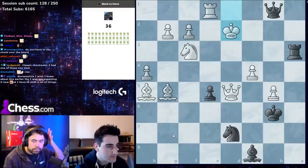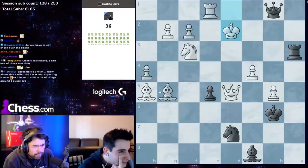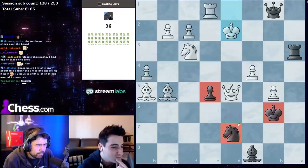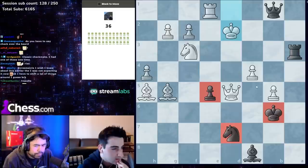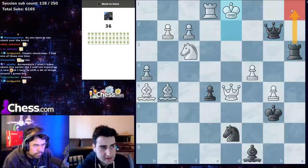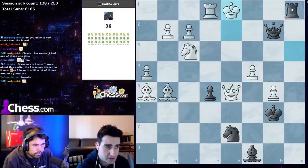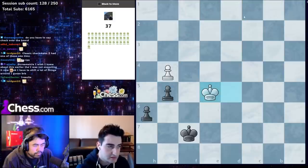King d2 — you're down a lot of material with an open king, you better have checks and mate. Classic ladder: queen b2 forcing the king down to d1 because the rook covers the third rank, then rook a1 check, and we take with the rook.